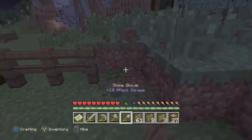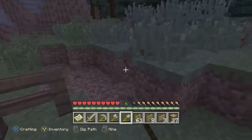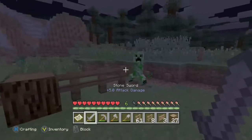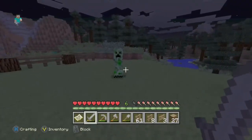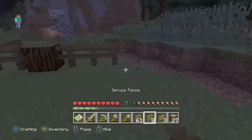We need to clear some of this so we know — the mobs might trample in. Oh, there's a creeper! Creeper, creeper, creeper. Two shots. Please don't explode. Yes! Got some gunpowder too.